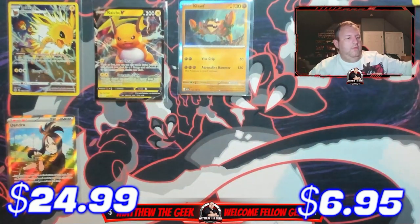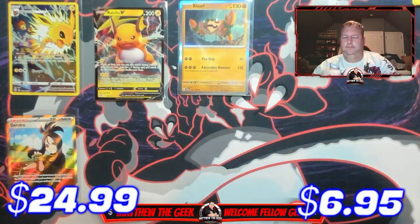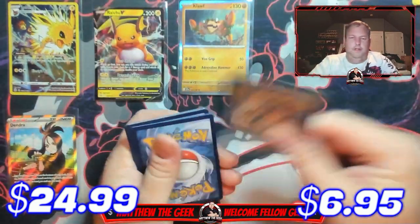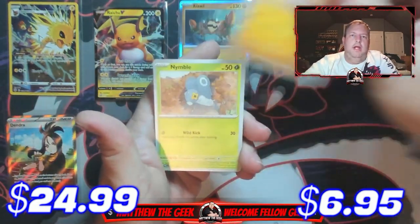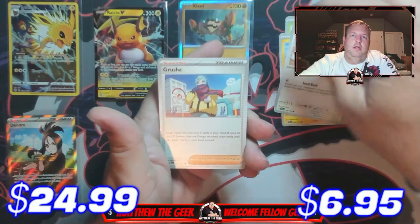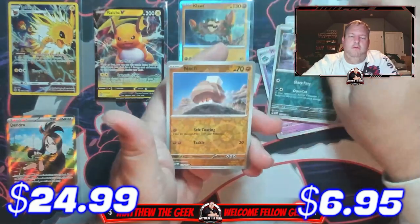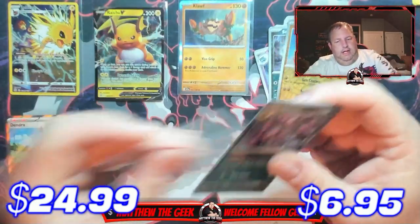Last pack — can we keep going with ending on a good one? There's your energy. We have Knackleby, Nimble, Shinx, Rookidee, Grusha, Mr. Magius, Bramblegast, reverse holo Seviper, reverse holo Knackleby, and a holographic Hydreigon. It was worth a shot.